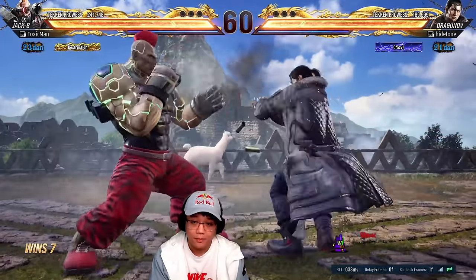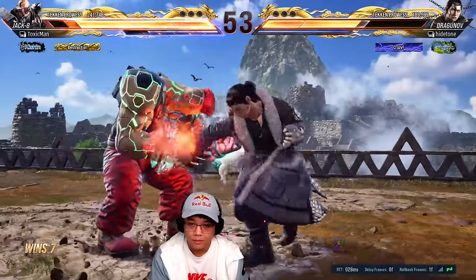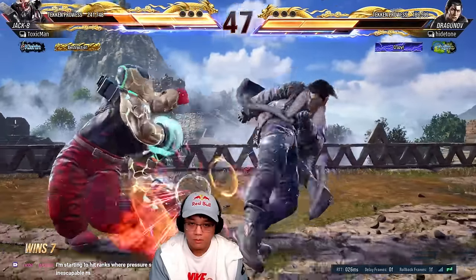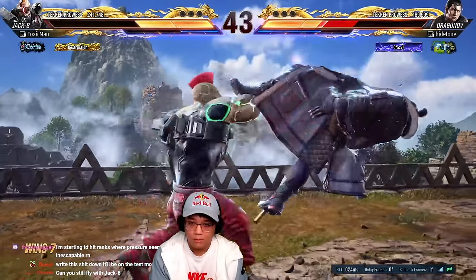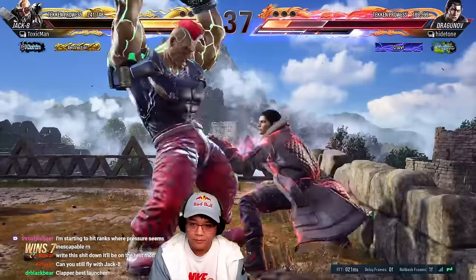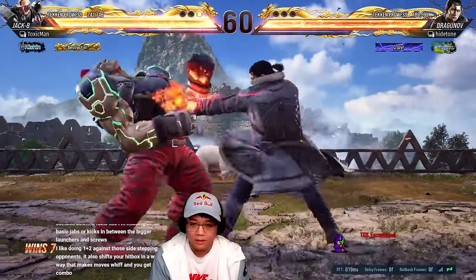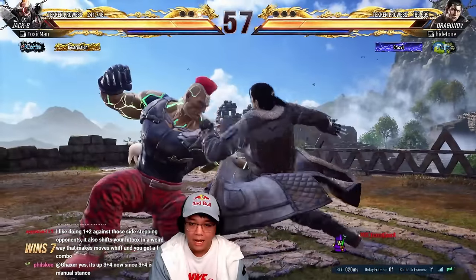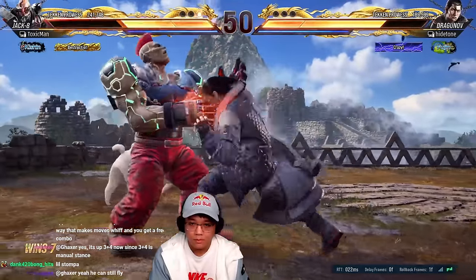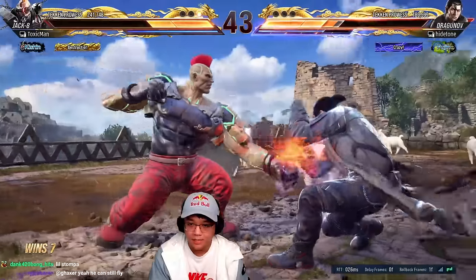Or the down four four kick on counter hit — easy to confirm. That's the clapper. There's also a little stopper move on four three. That's a mid, because everybody knows about the high guard break so they're going to duck. That stops the sidestepping and the jabbing.